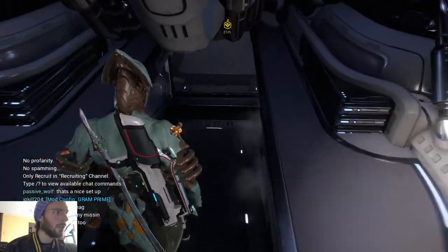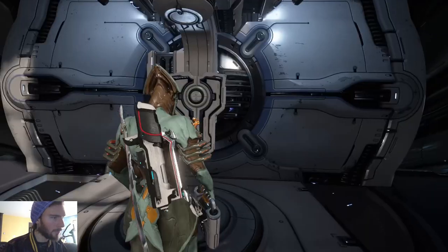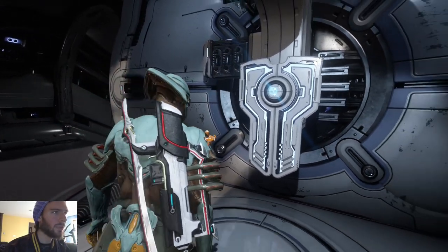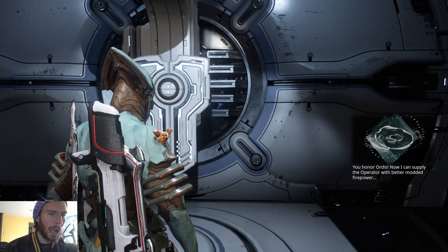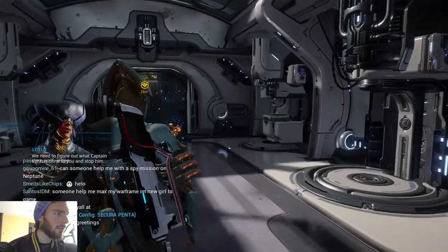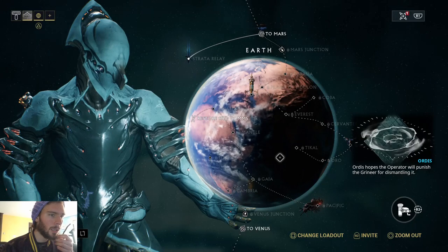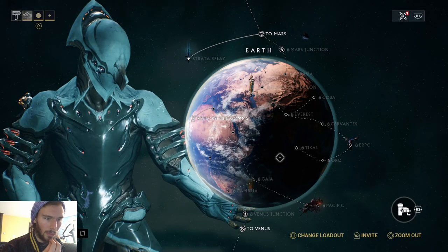There's something over here — another thing I have to use the controller for. Easy enough to reach down and press Square. Now I can supply the operator with better modified firepower. Those have been looted as well. Don't worry, robot. We need to figure out what Captain Vor has done to you and stop him, but we'll need help. I found a communication segment we might salvage for your ship. Activate your navigation system. Ordis hopes the operator will punish the Grineer for dismantling it.